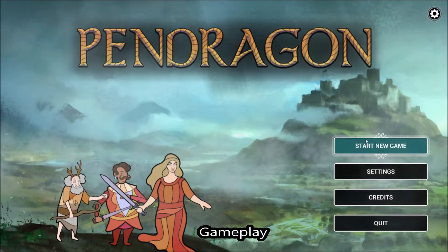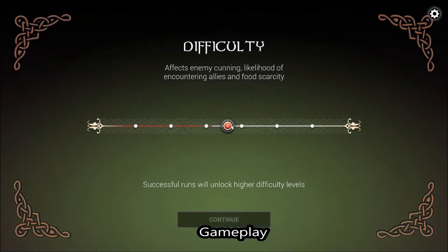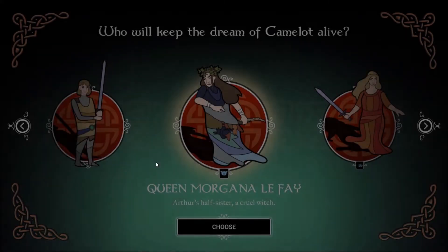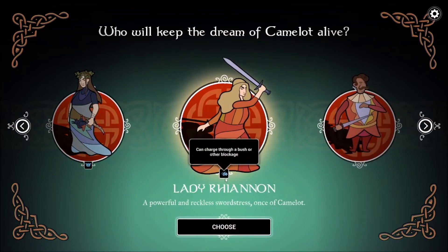To put it simply, this game is like chess. All characters have only one health on the battlefield and can be disabled by essentially one hit. You get to choose your difficulty level, then choose your character, and off you go starting with that character on your quest to save King Arthur and assist him in his final battle.